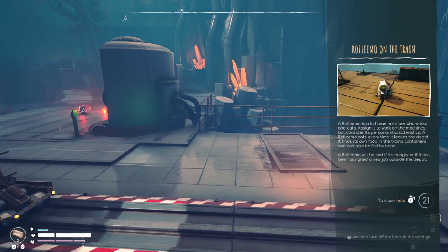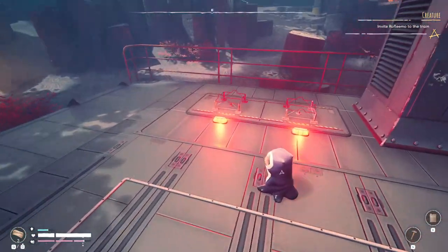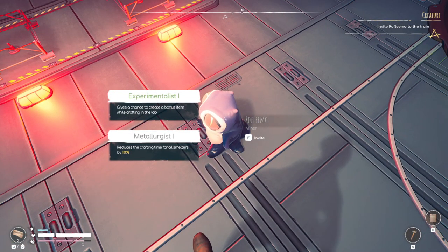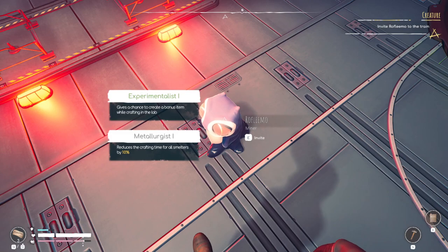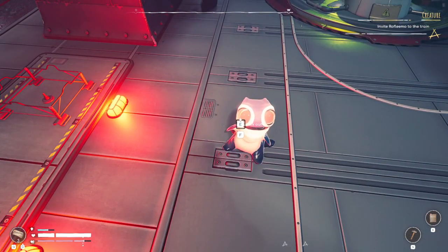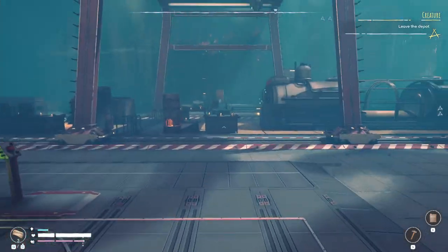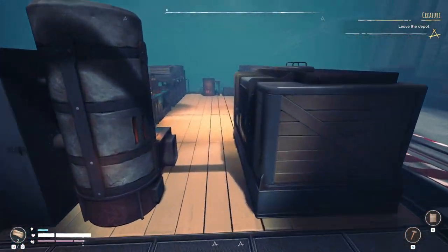This is where I gotta get those mushrooms I think. I have to invite him - okay. The experiment list gives a chance to create a bonus item when crafting in the lab, or just cuts the time for all small crafts by 10%. Interesting - that's cool. So you can't actually pick him up now, you actually have to invite him.